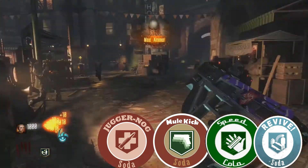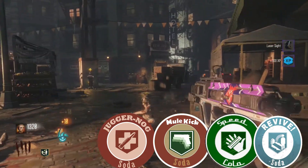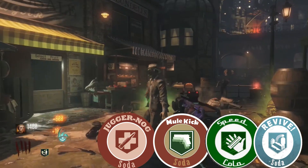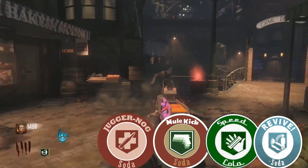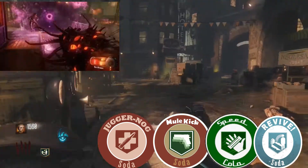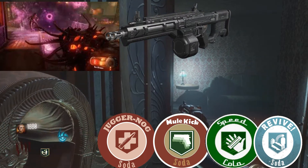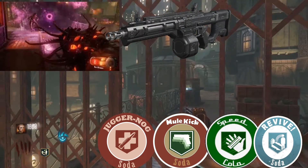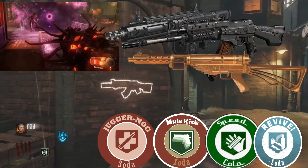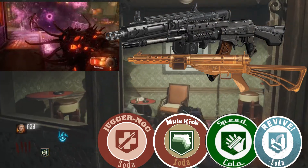From there on you can get to high rounds doing my method — trust me, it's an awesome method. So basically what you need is Mule Kick, Juggernog, Speed Cola, and Quick Revive. Now the weapons you will need for this high round strategy: the Apothecan Servant — which is the wonder weapon in Shadows of Evil — the Haymaker 12 Pack-a-Punched, and finally a wall weapon such as the Bootlegger or the ARK-7 Pack-a-Punched with a fireworks camo.